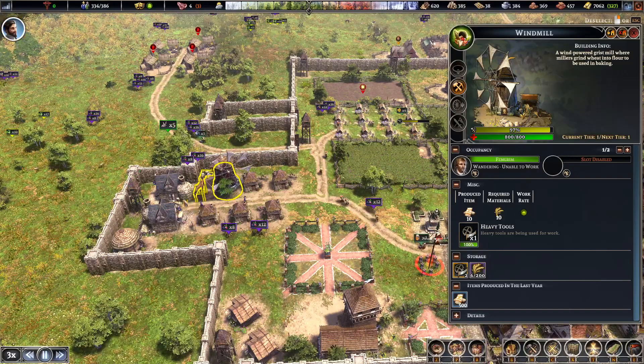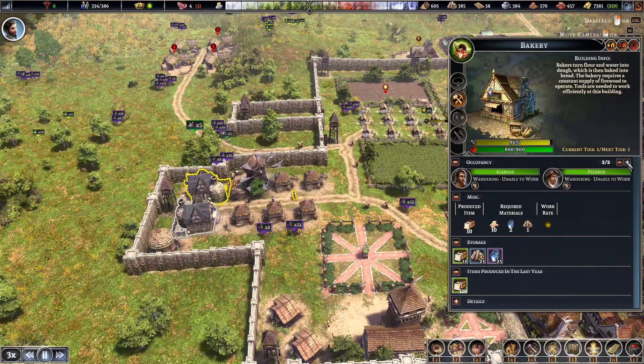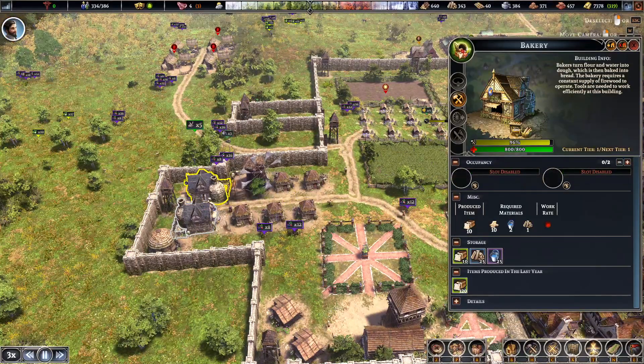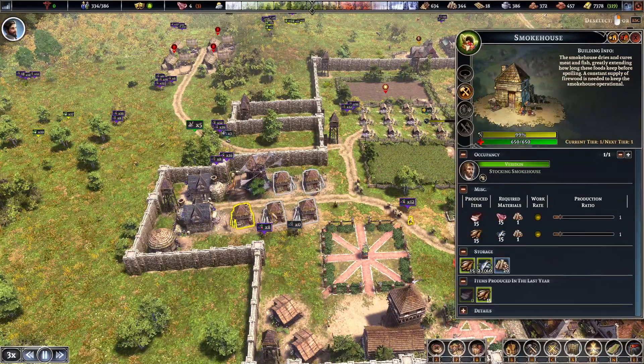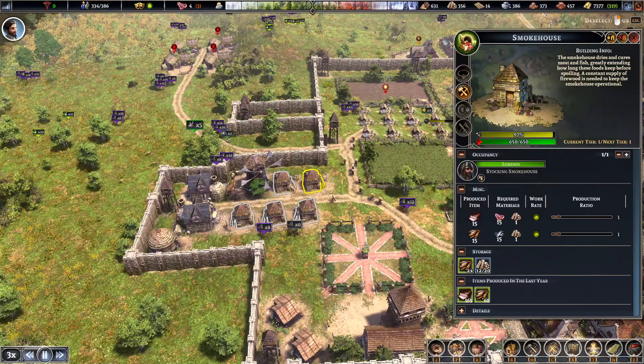Maybe chill out a little bit — put one person in there. Unable to work. Maybe I went a bit overboard on the bakery. Maybe I only need one bakery. These guys are rushed off their feet.